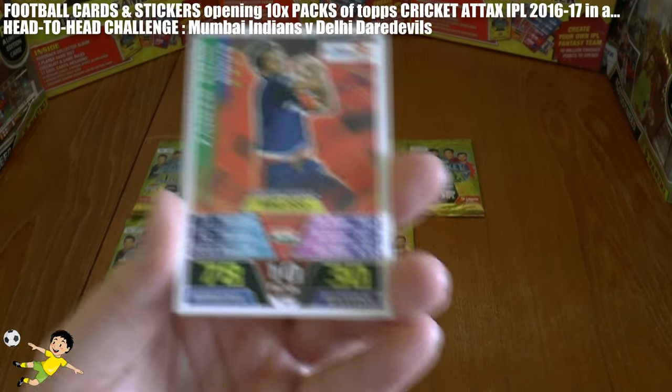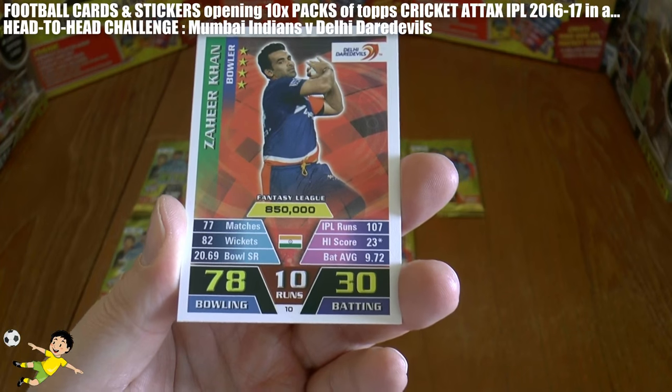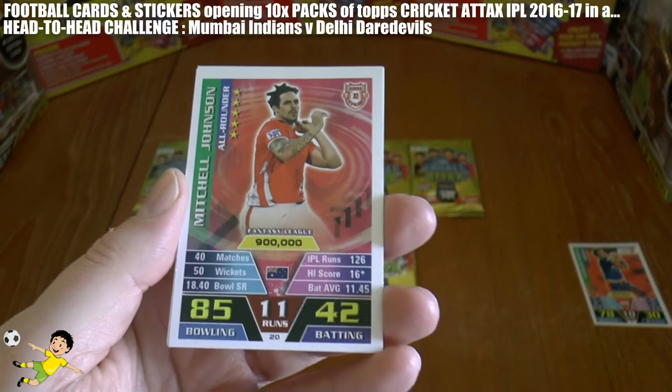For example, as you see here, we've started off with Delhi Daredevils — Zaheer Khan will score 10 runs for his team. So let's pop them over there as that's the first score we've got in.